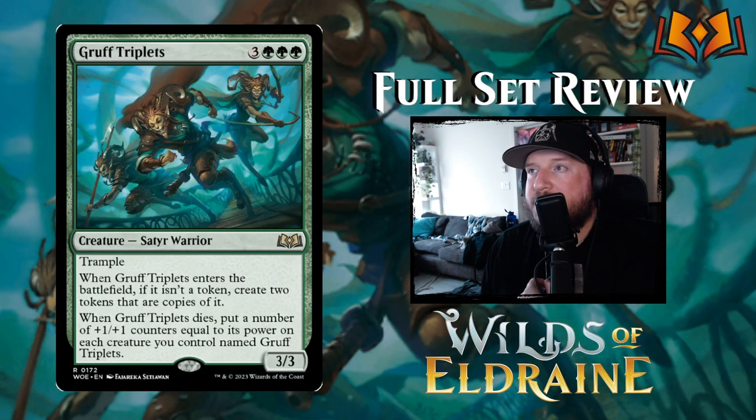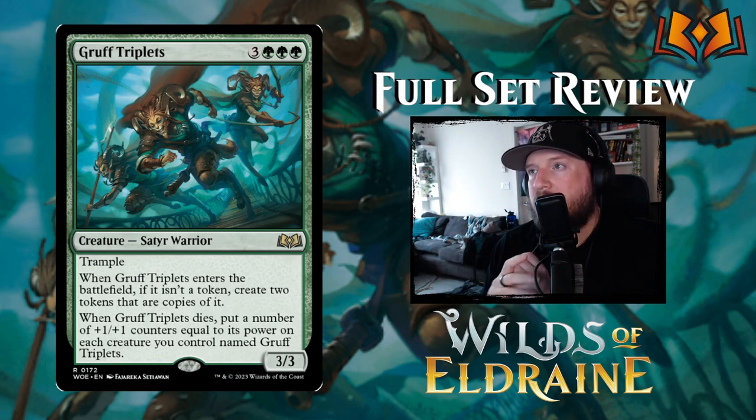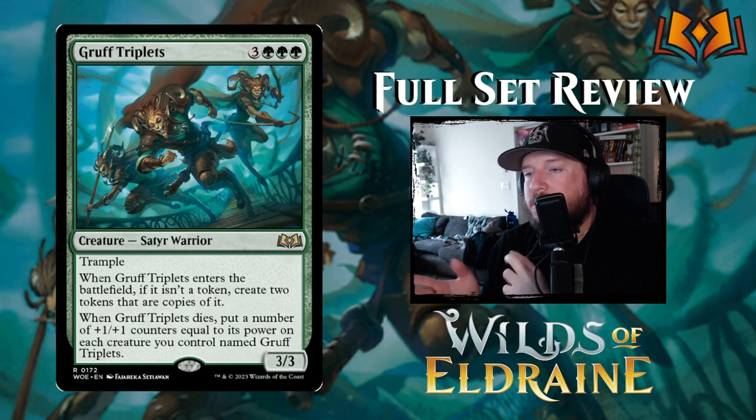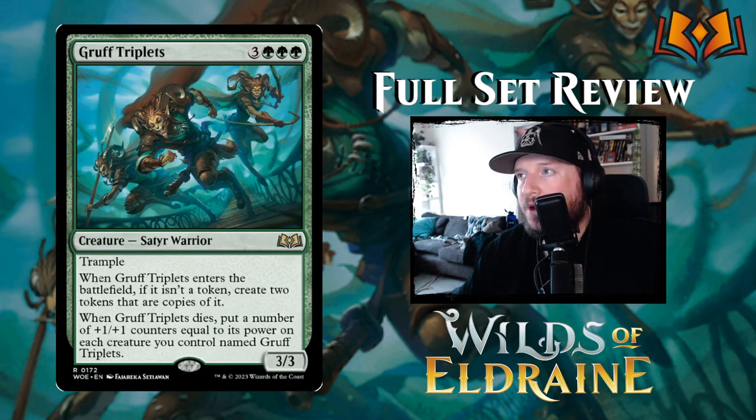Gruff Triplets is three green green green for a three-three Satyr Warrior with trample. When it enters the battlefield if it isn't a token, create two tokens that are copies of it. When Gruff Triplets dies, put +1/+1 counters equal to its power on each creature you control named Gruff Triplets. So the first one dies and the remaining two become five-fives, then the second dies and the last one becomes a six-six. You get three three-threes, then two five-fives, then one six-six — ten total power and toughness at the middle stage.